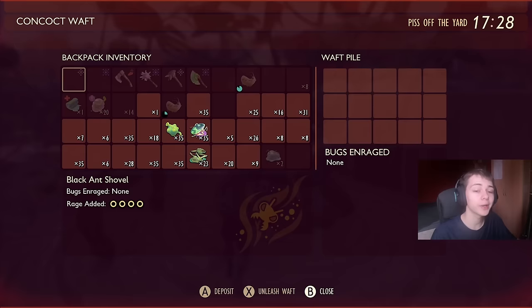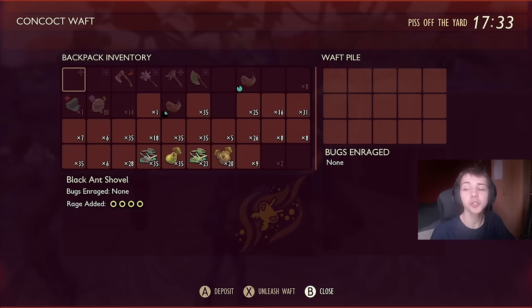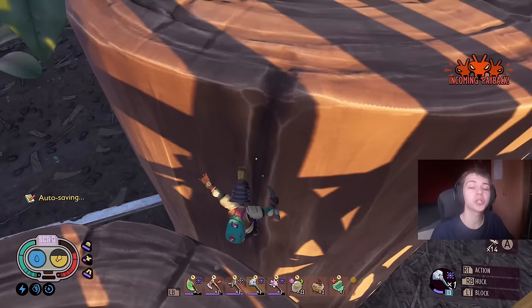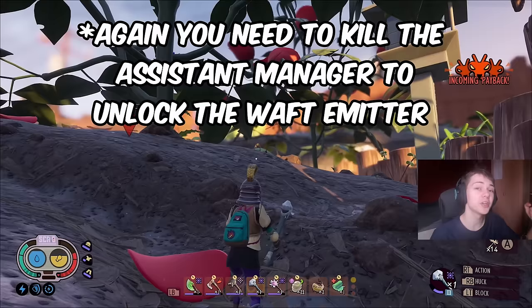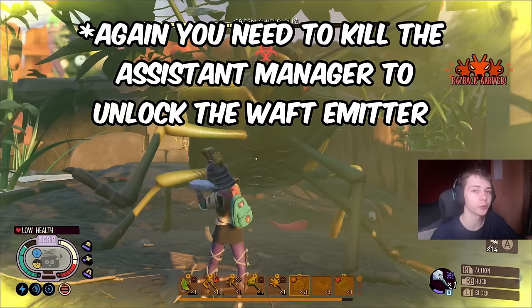For Stink Bugs: a Part gives a spawn value of 2, a Gas Sack gives 5, a Green Shield Bug Part gives 10, and a Super Stink Sack gives 15. A Stink Bug costs 5 to spawn and a Green Shield Bug costs 15. With one Super Stink Sack you should be able to get a Green Shield Bug. The Green Shield Bug only spawns in these raids after you've beaten the Assistant Manager — before that you'll just get Stink Bugs. A Stink Bug gives 40 raw science and a Shield Bug gives 120.